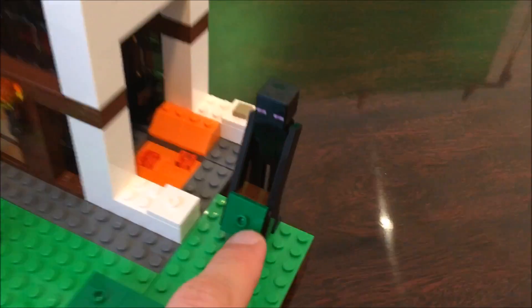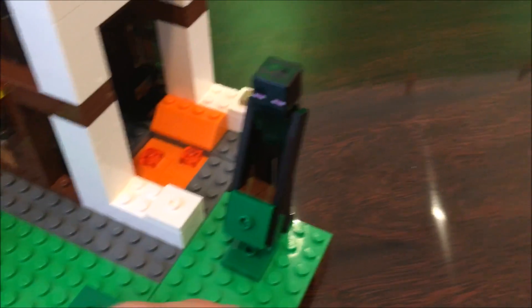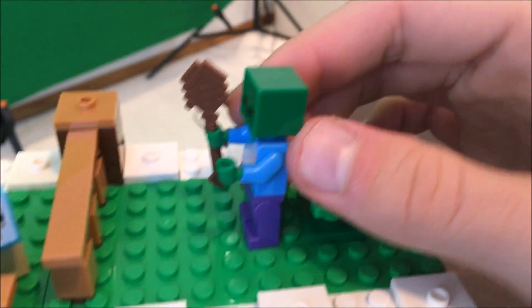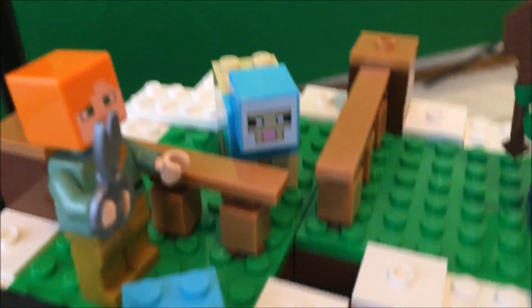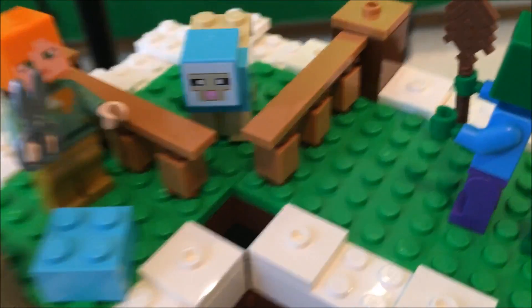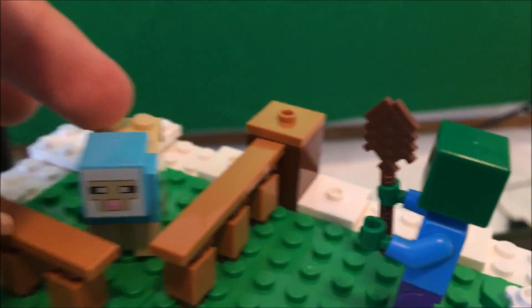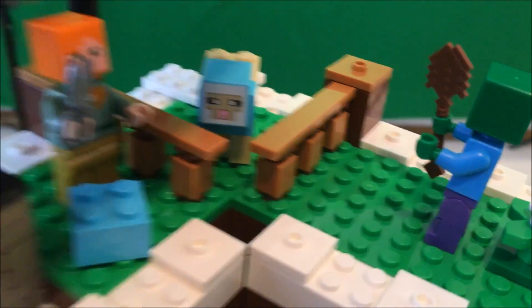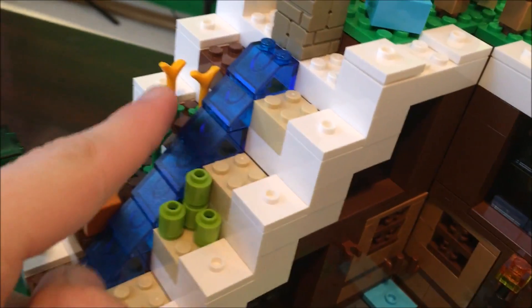Over here we have a nice little Enderman who's holding a block, and that's pretty awesome — these guys will be very important to LEGO Minecraft season 4. And then right here we have a zombie that thinks he can beat up Alex and her sheep with just a wooden shovel. Alex has shears and it looks like she just sheared the sheep, because the sheep is bare. You can actually replace the wool onto the sheep's body and it fits perfectly.